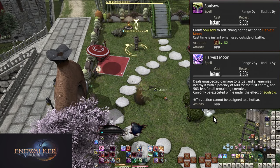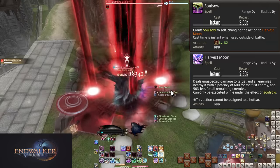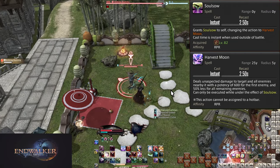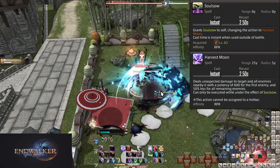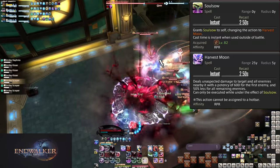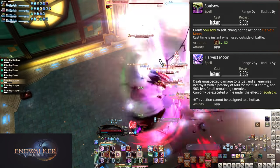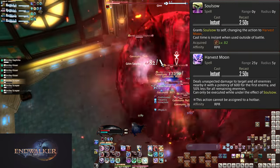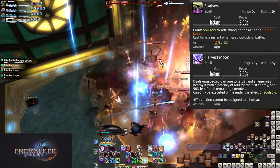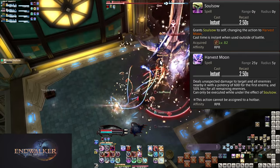Harvest Moon is a skill that gets better with working around specific fight design: use it under buffs to replace a weaker skill, when the boss summons added enemies for AoE value, or when you absolutely cannot stay near the boss — it is better than Harpe. If you need to ingress or regress away from the boss, use Harvest Moon instead of that instant cast Harpe. In AoE, there are only two attacks stronger than Harvest Moon: Gluttony especially on a high number of targets, and your level 90 skill Communio.